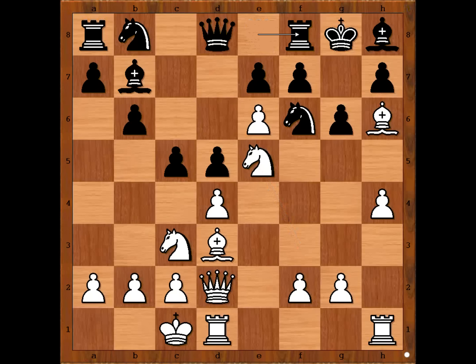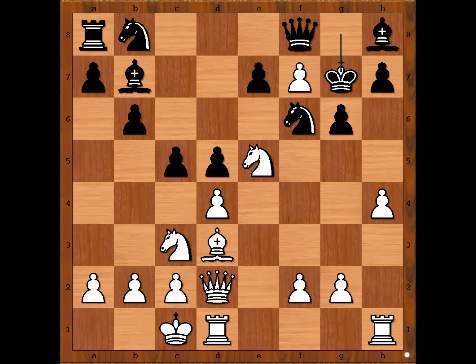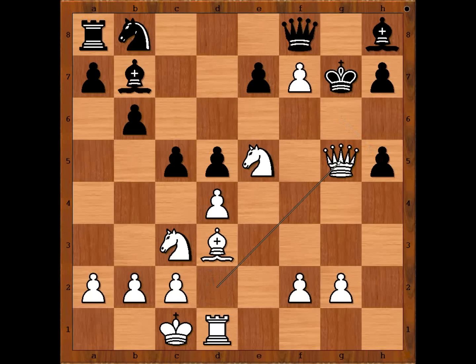Bishop takes rook. Queen takes bishop. Pawn takes pawn check, king to g7. White played a move when black resigned. Can you guess the move? The move is h5. Black resigned in view of h6, checkmate. If knight takes on h5, rook takes knight, pawn takes rook, queen to g5, checkmate. And if pawn takes, then queen to g5, checkmate.